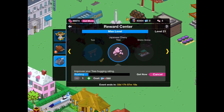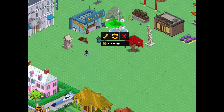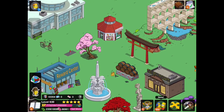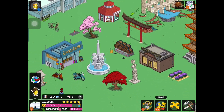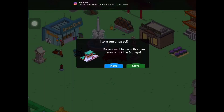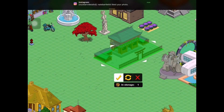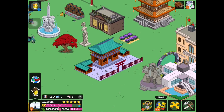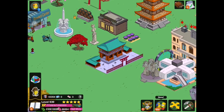Next we have the Japanese Cherry Tree — quite the same size as the other tree. It does not do anything, but it's a very colorful-looking tree, definitely unique as well. Next we have the Shinto Shrine. When you click on this, some pigeons come flying from around the roof and then fly away. The sound associated with it is some chanting or praying. Very cool — really unique building.